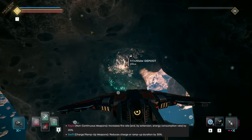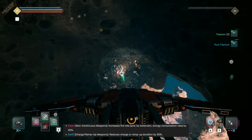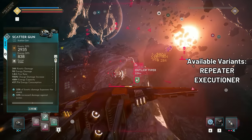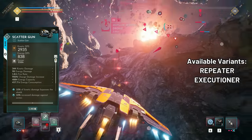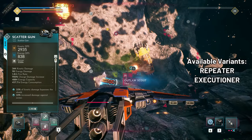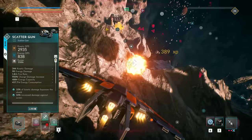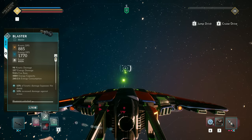Like with the Railgun, the Swift and Rapid prefixes are very useful for the Scatter Gun — Swift will outperform Rapid and both prefixes will increase energy consumption. One available variant at the moment is the Repeater, which sports increased fire rate and a little more range while also consuming much more energy and providing less damage potential overall. The Executioner is another variant that greatly enhances kinetic damage while dealing zero energy damage, making it an even more niche option than the basic Scatter Gun.